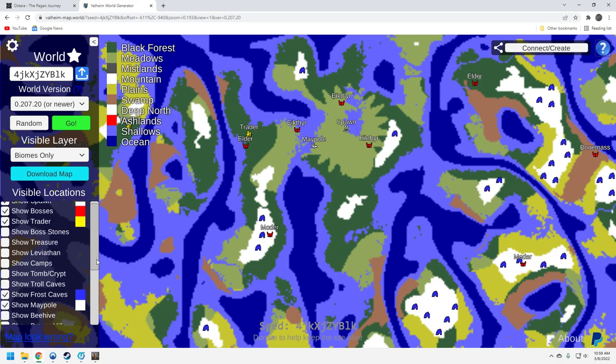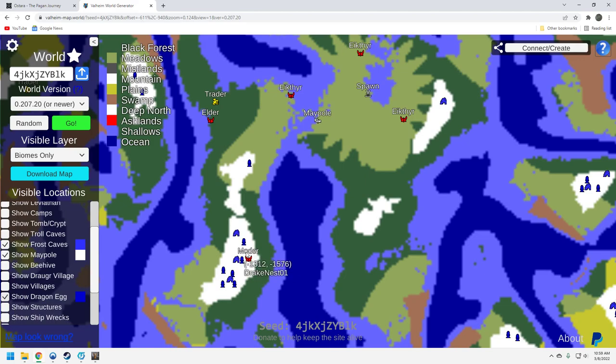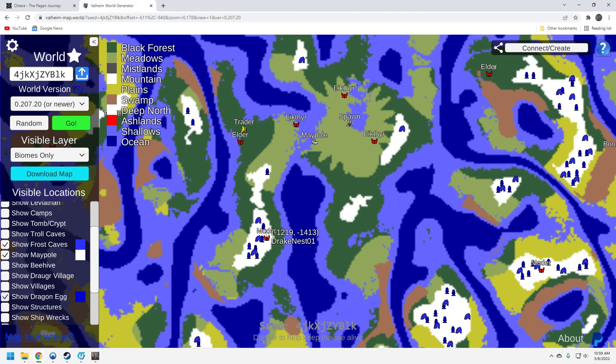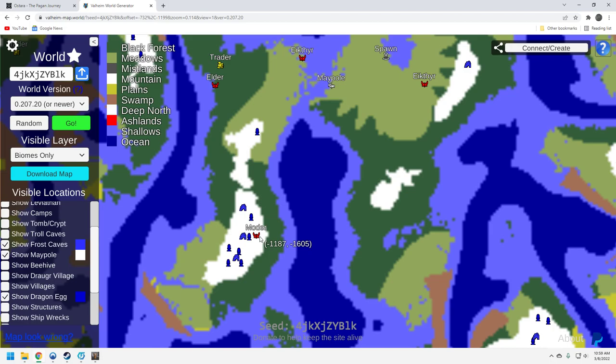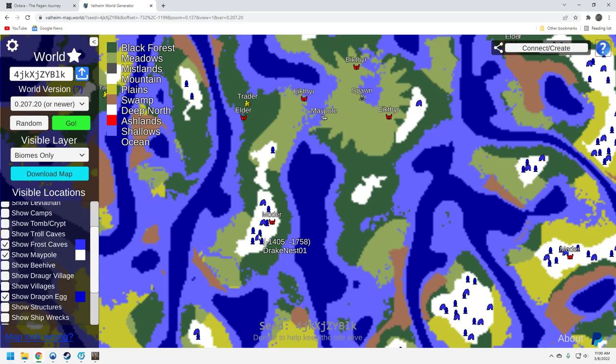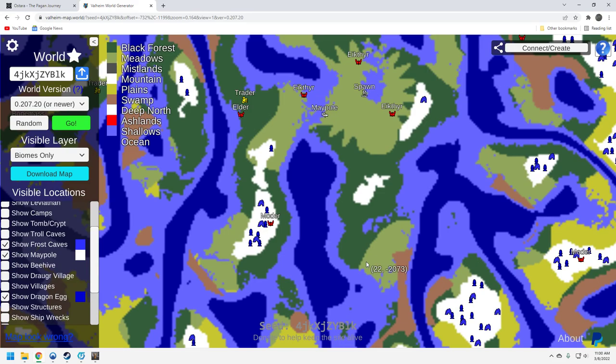Let's take a look quickly at the dragon egg situation. You don't have any close by over here, but this biome right here has enough. What you want ideally is three very close to the Moder spawn, because it's a pain to drag them up there — you can't drag three at a time, they're too heavy. That's enough eggs in this Moder location. I spend a lot of time in the mountains; that's one of my favorite biomes, and I usually skip through the swamps as quickly as possible. I think this is a pretty solid Moder location.